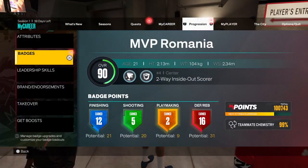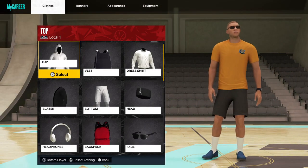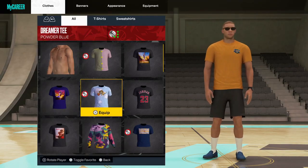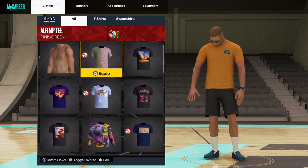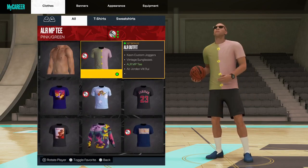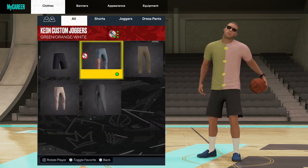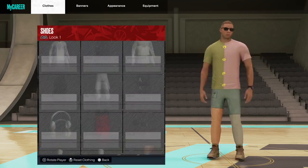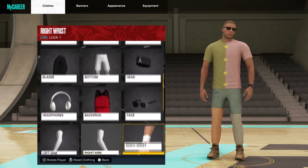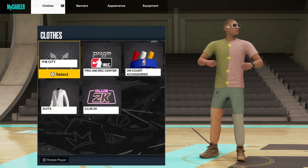You go to your clothes. From the fashion quests I have this t-shirt, the pants, also the shoes, and also the eyeglasses. I got these from the fashion quests.